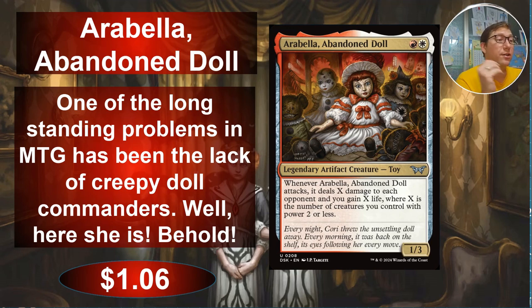I love this as a commander especially. Boros is usually all about being very aggressive — equipment, stuff like that — and this could be used with equipment as well. But it's really focusing more on token creatures, which Boros can also do pretty well. There aren't usually a lot of great commanders for it in Boros, so this is definitely filling something interesting. A life gain token deck — not what people expect from Boros — would be really interesting to build. Anyway, $1.06.